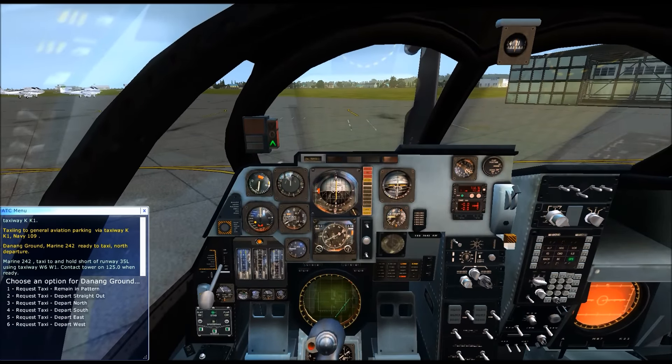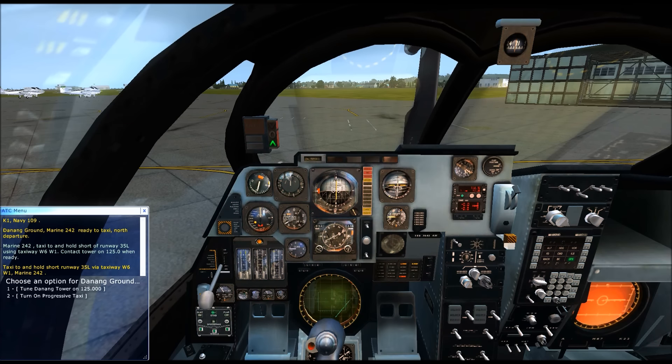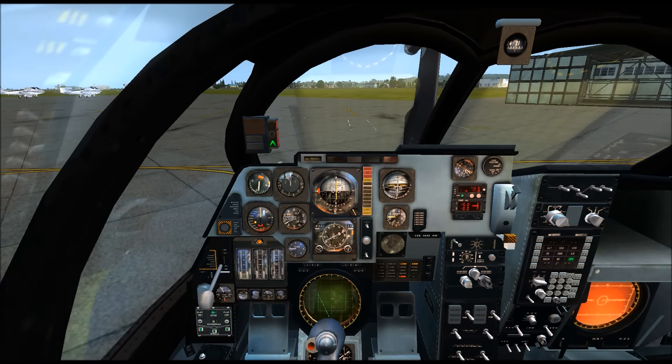Marine 242, taxi to and hold short runway 35L, taxiway Whiskey 6, Whiskey 1, contact tower on 105.801 ready. Taxi to and hold short runway 35L via taxiway Whiskey 6, Whiskey 1, Marine 242. Alright, parking brakes off. Let's get rolling.